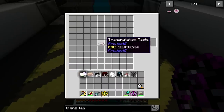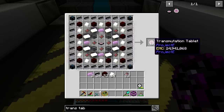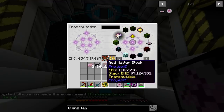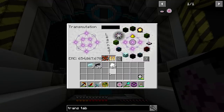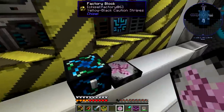There we go — got a Transmutation Tablet. With that we should get a quest. Amazing. Now we can just walk around and use this thing wherever we are. If it has EMC I can just kind of drop it off. I didn't know those had EMC. That has Dragon's Breath? It has EMC — I'm actually surprised. We have a portable version of this thing now, which is pretty cool.